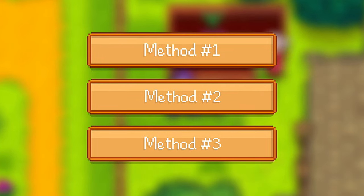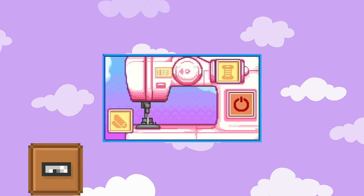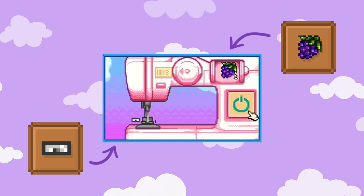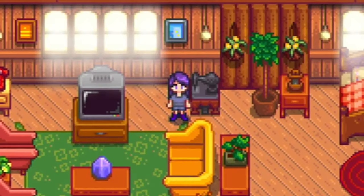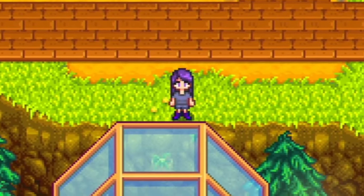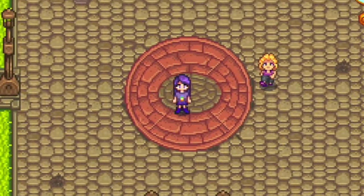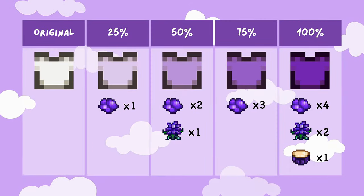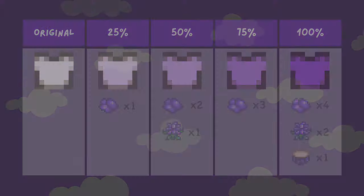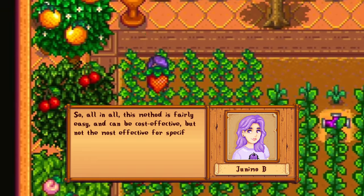There are three ways to dye your clothing. The first is the easiest, but the least accurate. When opening up your sewing machine, you may put your clothing piece you'd like to dye in the slot where you would normally put your cloth. Then, in the spool slot, you can put an item of the color you wish to dye your piece, and after running the machine, you will find that your clothing has been dyed to a color somewhere in between the original color of the clothing piece and the item used. You can dye a piece of clothing as many times as you want. Certain items have different dye strengths, so it might take one item one run through the machine to achieve the color you're looking for, while another item may take up to four times as many runs. All in all, this method is fairly easy and can be cost effective, but not the most effective for specific coloring.